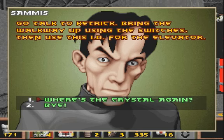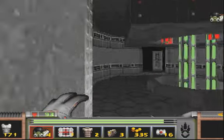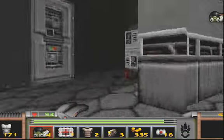The game world around you proceeds for about half a second whenever you pick a response. Keep an eye on the red road at the right edge of the screen. Go talk to Kendrick. I never noticed that before.